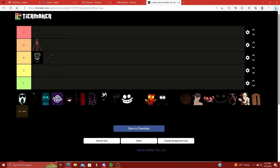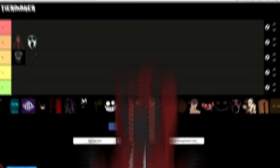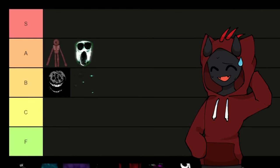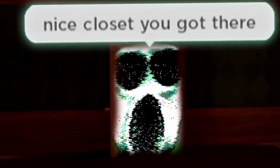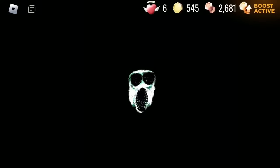We have another entity extremely similar to Rush — we've got Ambush. I'm going to put Ambush right above Rush in A, right behind Figure. Even though Ambush is exactly like Rush where he comes beaming through the room, Ambush has a rebound mechanic where he can go back and forth up to six times — or even more in impossible mode or super hard mode. I just think Ambush is more intimidating than Rush, especially his alerting sound when he's about to spawn in. This dude is intense.